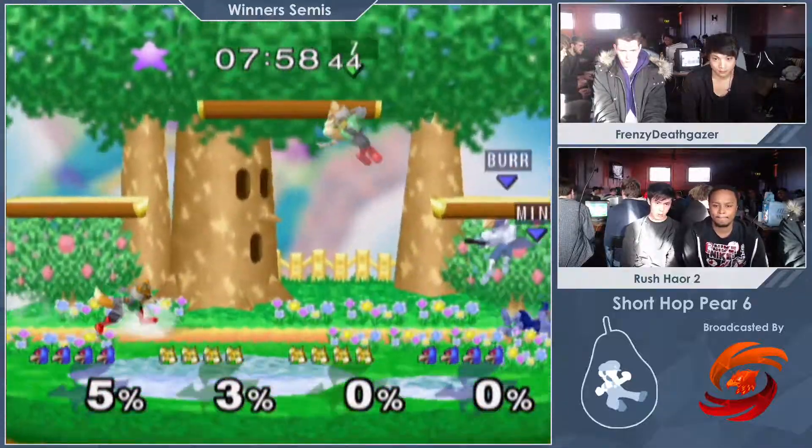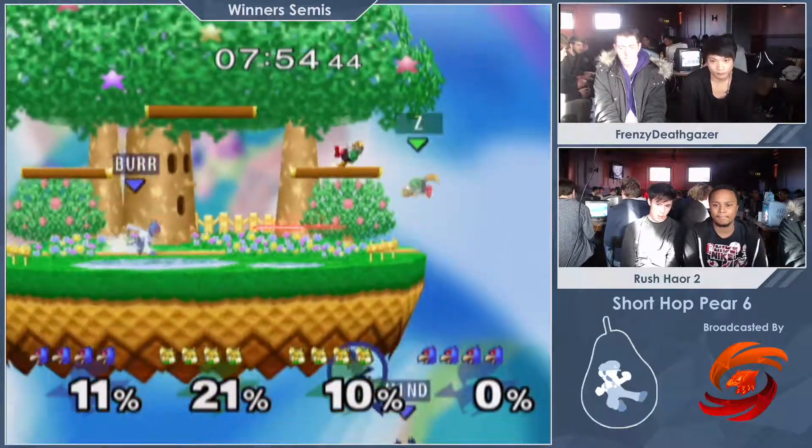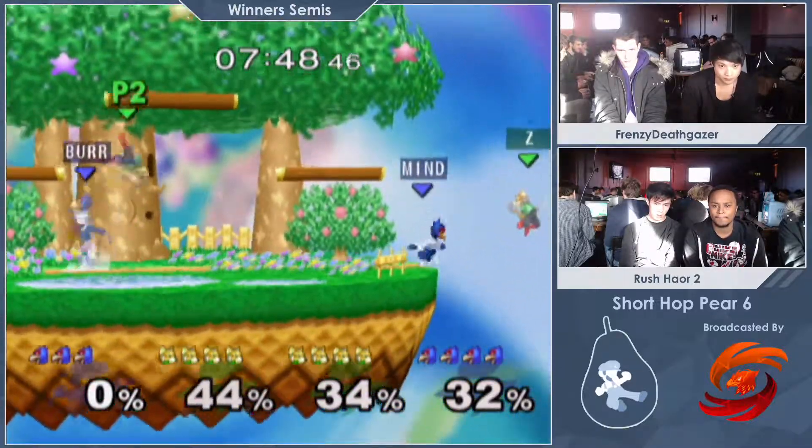They're getting right into it — double Falco vs double Fox. He gets shined and Fox wraps in a ledge and Falco just dies a bit. Let's see the edge guard on Z.